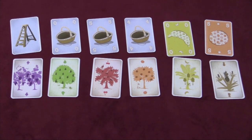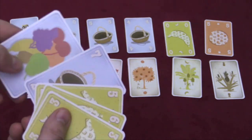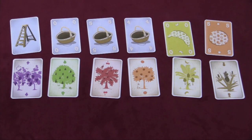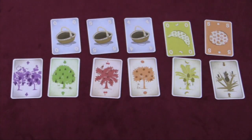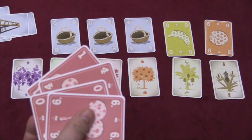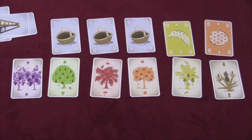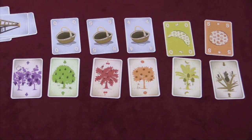Everyone then plays another card from their hand, and we keep going until everyone's hands are depleted. At that point, you count up the cards in your harvest pile. You'll get points for each card — some cards are worth points, some aren't worth any. Then you square the number of ladders you have, so if you have three ladders you get nine points. You'll also get points if you have fruits of different types — one of all six different fruits earns an extra ten points. If you have four of the same fruit, you get a bonus of ten points, and five of the same fruit — which you could use a wild for — earns a bonus of twenty points. Wilds can be used to match either of those bonuses.